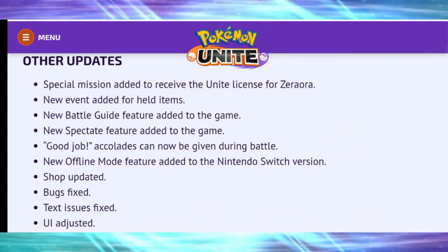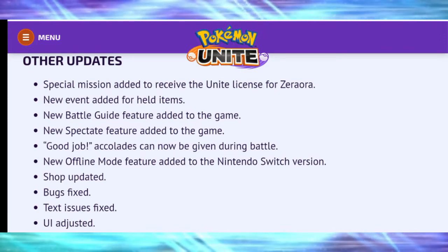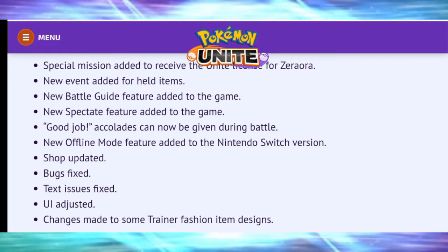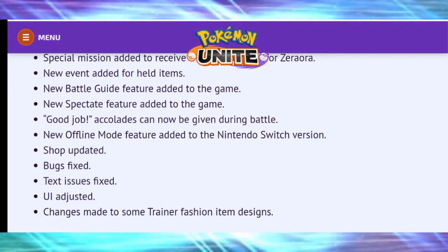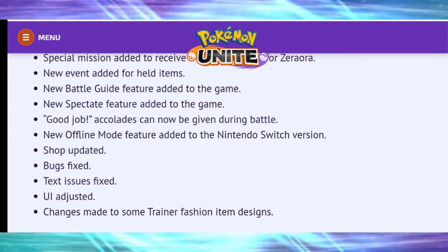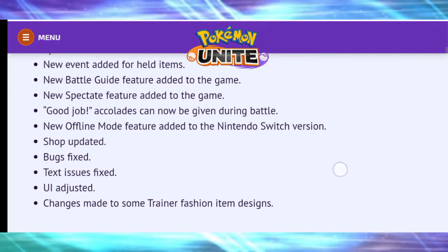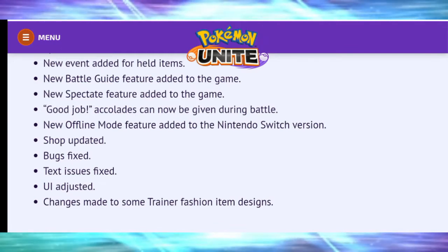Other updates: special missions added to receive the Unite License for Zeraora; new event added for held items; new Battle Guide feature added; new Spectate feature added; good job accolades can now be given during battle; new offline mode feature added to the Nintendo Switch version; shop updated; bugs fixed; text issues fixed; UI adjusted. They've definitely upgraded the graphics — it looks quite different but in a good way.